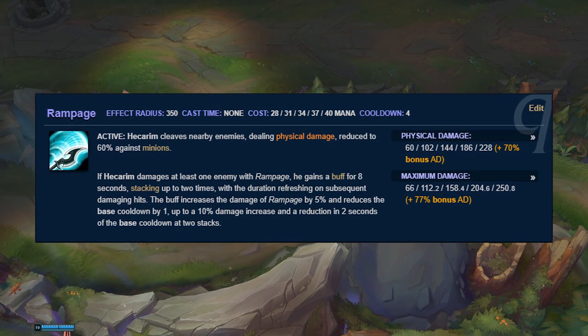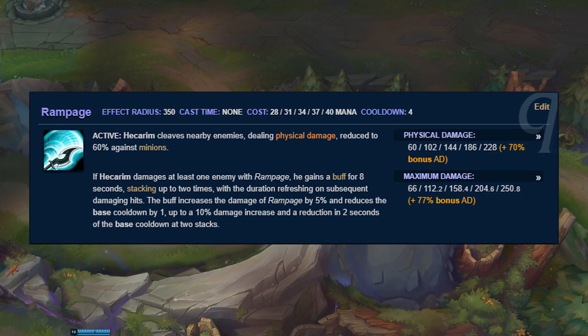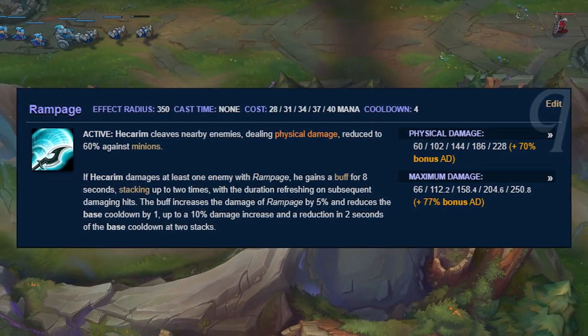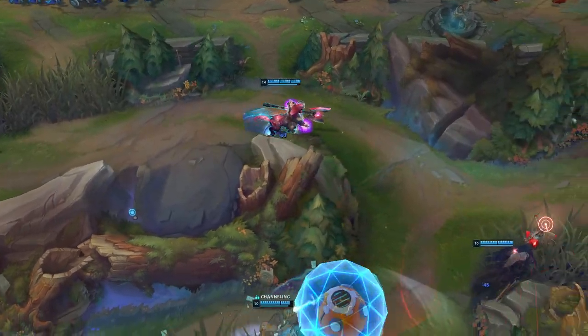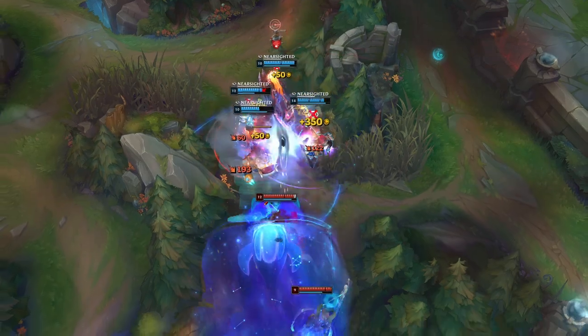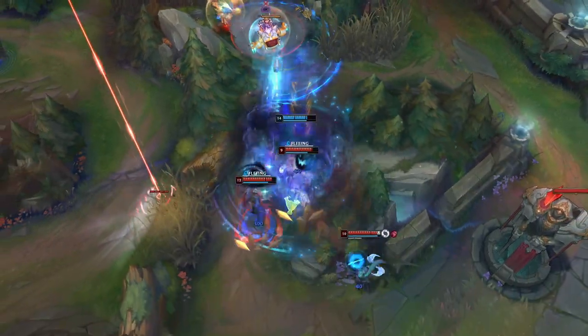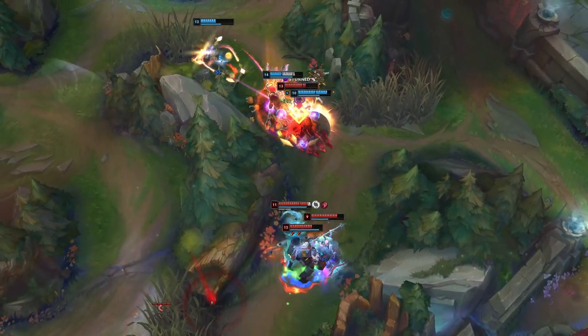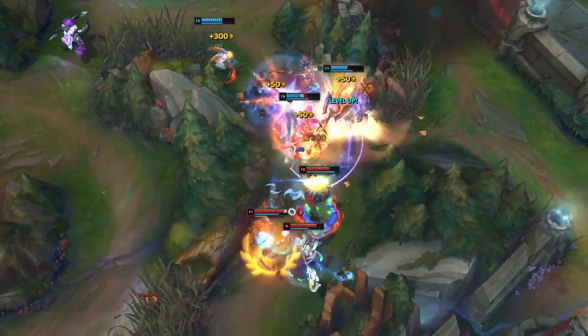Rengar and Lee Sin also hit very hard, but having an AoE damaging ability with a low cooldown and mana cost benefits a lot — providing high damage uptime for both teamfights and a faster clear speed. Rampage can synergize very well with just about every passive I mentioned, though it would probably work better on Unseen Predator or Cell Division than Demon Shade, since the difficulty Hecarim always faced was getting close to his targets.